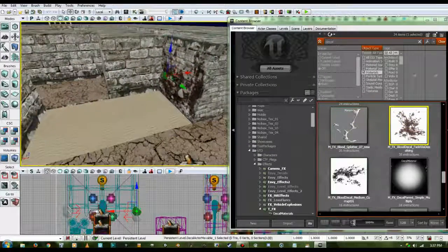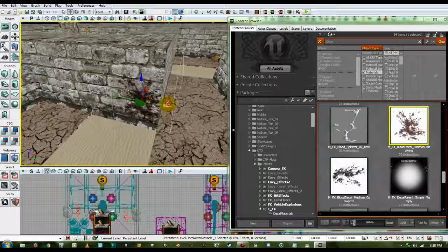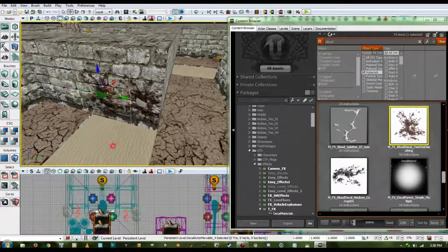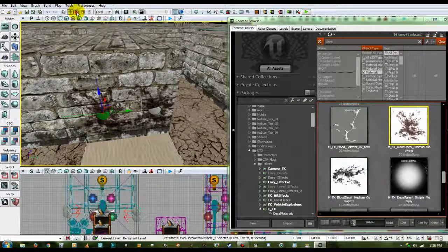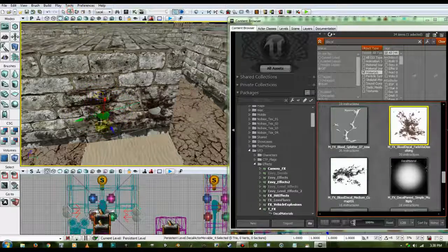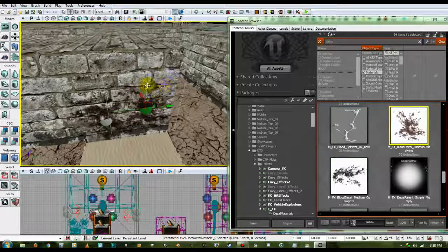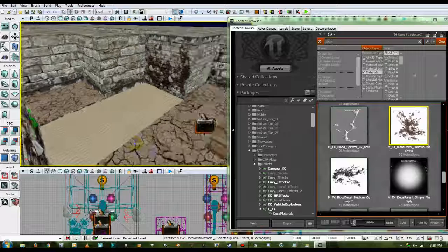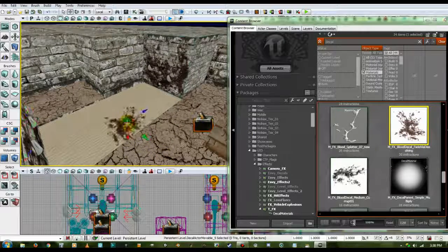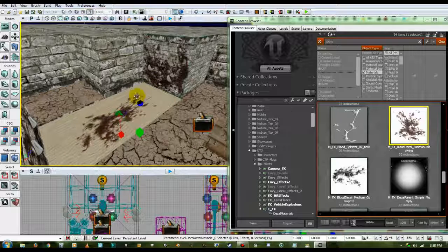These decals get pretty in-depth with the way they do their materials. We're going to need another decal or two on this wall, so let's grab it and drag it right onto the wall there. Pull that right to that corner, hold Alt, drag off a copy, pull that back to the other corner. Hit rotate and rotate that around a little bit so we don't look like we're working with the same decal. Pull that back in, down a tad. Now we're going to grab this one, pull it onto the sand, hit non-uniform scale, and scale it out a little bit.